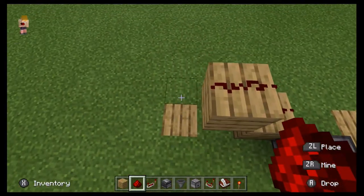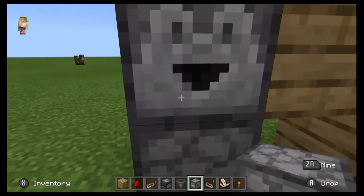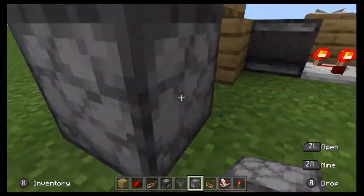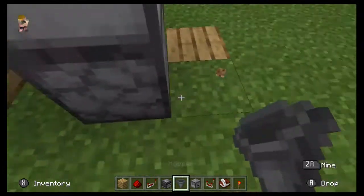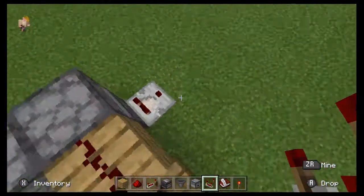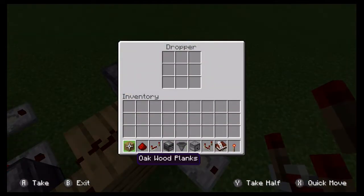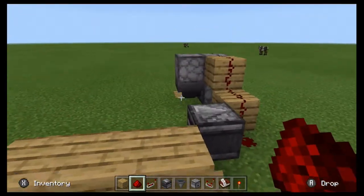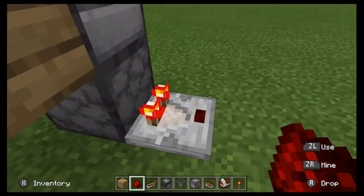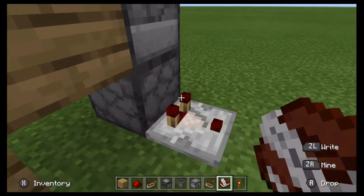Put your redstone dust here, and now you're going to be making a T flip-flop. So you're going to put your dropper on the bottom, then put it sideways, and then you are going to put one facing down, and then put a hopper facing into the bottom dropper, and then you're going to put a comparator right there. Basically what this is going to do is every time a redstone signal goes through it, it will activate the comparator and it will keep it there. Now you're going to put an item into the top dropper, put redstone dust on top, and if you do this, see it makes a pulse and it actually stays in the comparator. So if using like a button or a limited output like an observer, then it'll stay there.